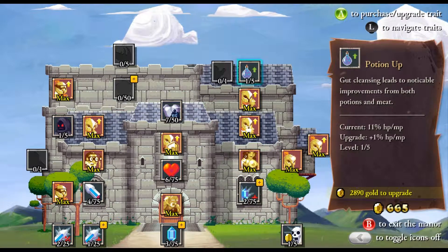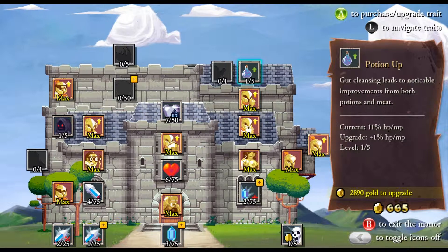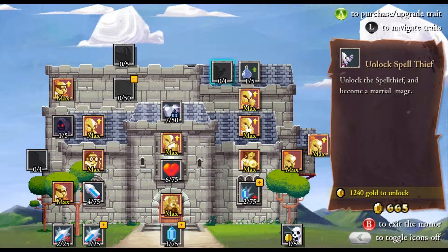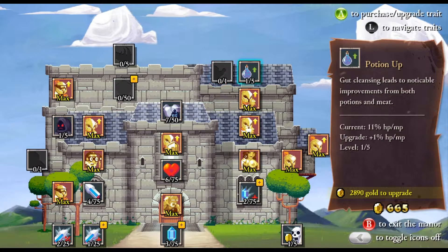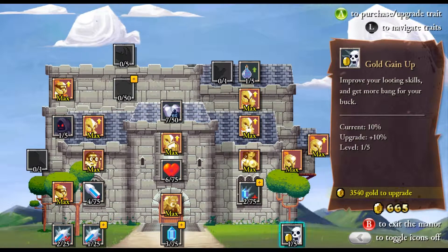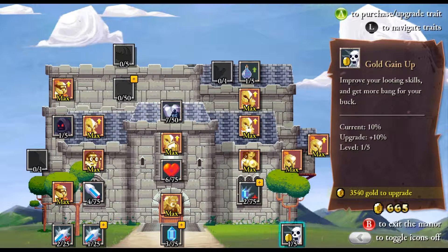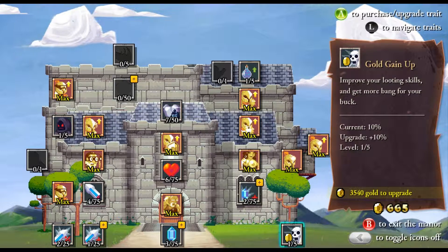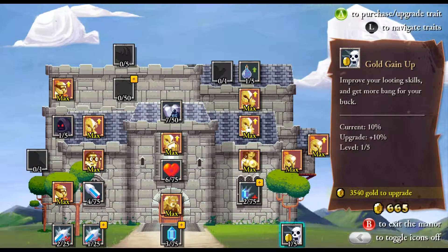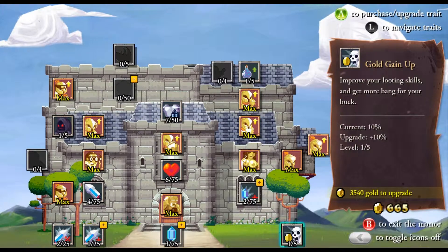I upgraded the Potion, but that doesn't really seem like a super impressive skill, especially for that cost — 2,890. But it did allow us to see that the next thing in the tree is the Spell Thief. Below the Miner there is a gold gain upgrade. The Miners give us plus 30%, but everyone else gives us plus zero. However, now with this upgrade, everyone gives us plus 10% gold. So all those 10 gold coins will be 11 gold pieces apiece now. So that's cool.